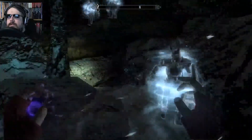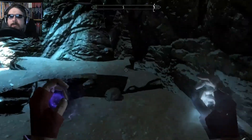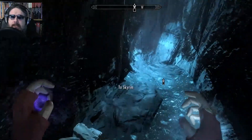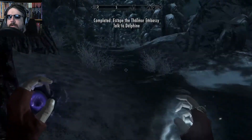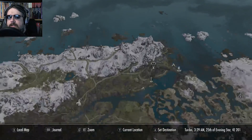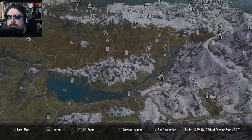And so that was the Thalmor Embassy, which I guess served its purpose in slowing me down. Sorry about not being able to save the Wood Elf, but in my defense, he was kind of an asshole. So we'll leave it at that. Now I have to talk to Delphine and get all of my stuff back. So where is Delphine? Way back here in Riverwood, right? Yep. Let's go there.